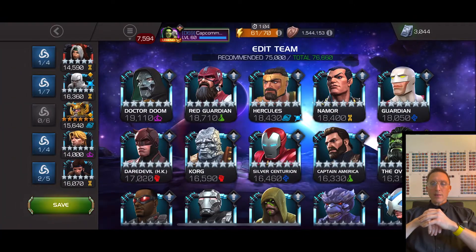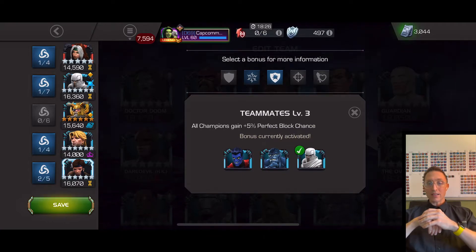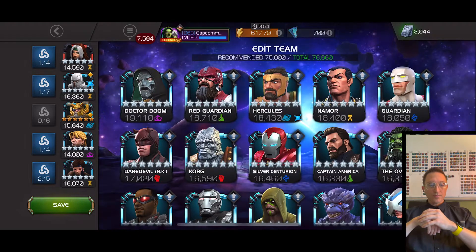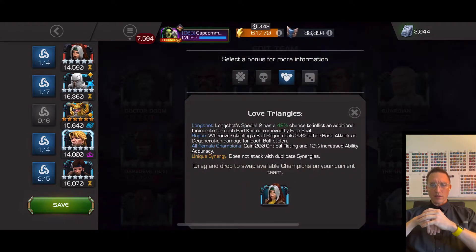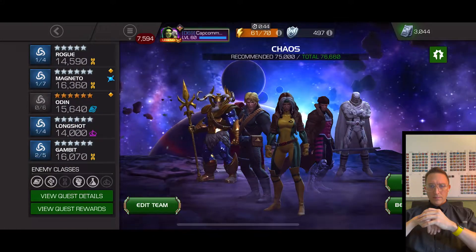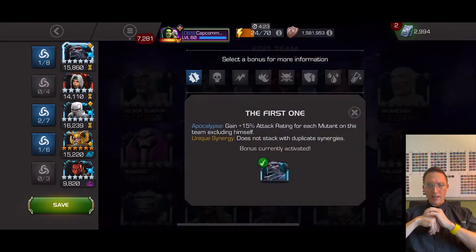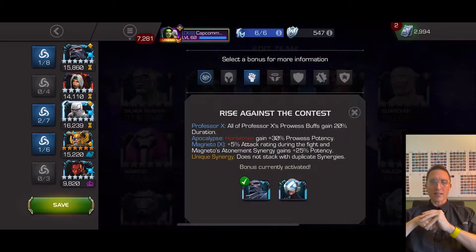The other team gave power gain for Rogue and for Odin, though Odin doesn't really need it because he gets that energized buff on his heavy. I think I used that team for one path and then switched to the White Mags team. I brought three synergy teams — I didn't realize that until now.